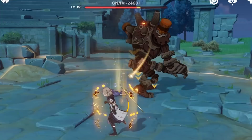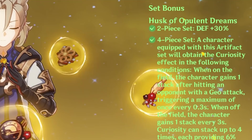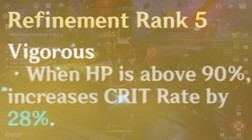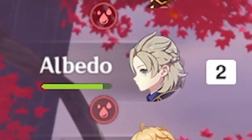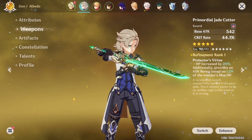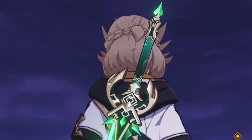Overall, Cinnabar Spindle is Albedo's best-in-slot weapon, and with proper artifact and team management you can easily produce 20k hits just from his elemental skill alone. Harbinger of Dawn has been his staple weapon for almost a year and still is if you miss the event, but keep in mind its passive only works above 90% HP — unfortunately unavoidable with corrosive damage from Rifthounds. Primordial Jade Cutter is essentially overkill unless you're a whale; it's better utilized on other sword users, and while technically best-in-slot if you use his burst a lot, it's hard to recommend over Cinnabar Spindle.